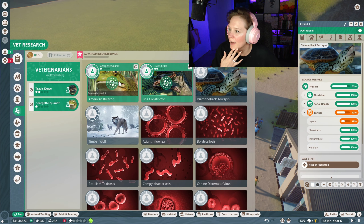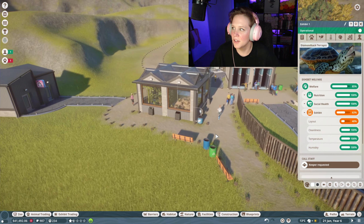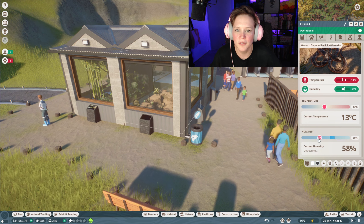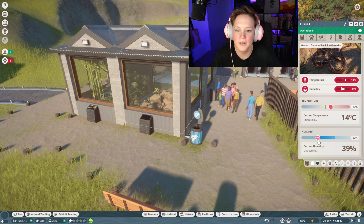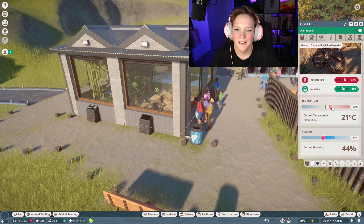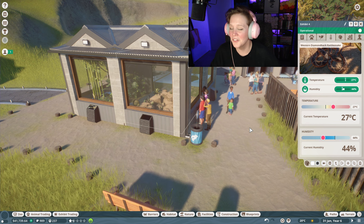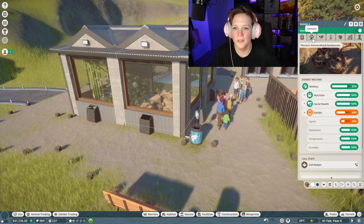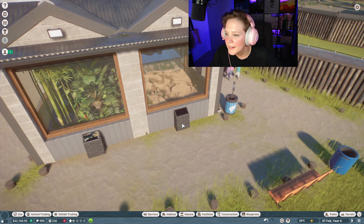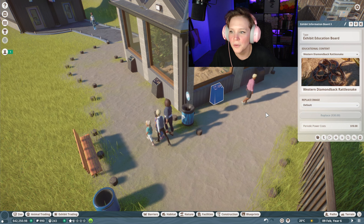Now I think we can get our final animal in there — the western diamondback rattlesnake. Let's see how it's doing: it needs much less humidity — after all, it does live in the desert. It needs to be a bit warmer too. There we go — perfect. Already the welfare is a little bit better for our little female. We also need to make sure all of the exhibit signs are correct, because people aren't going to want to donate if they don't know what they're donating to.